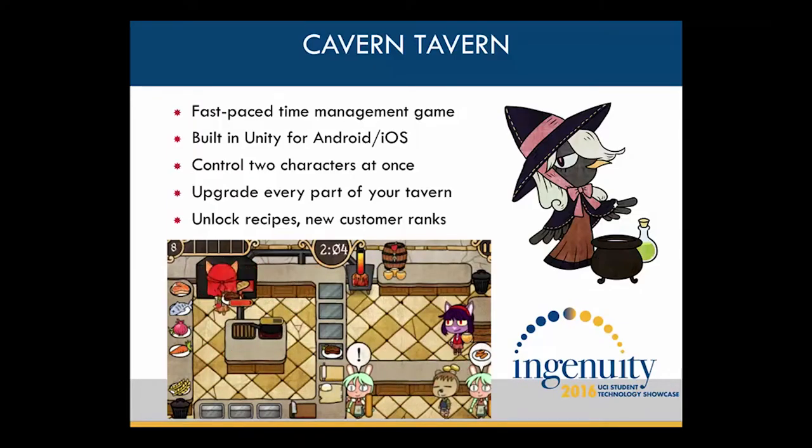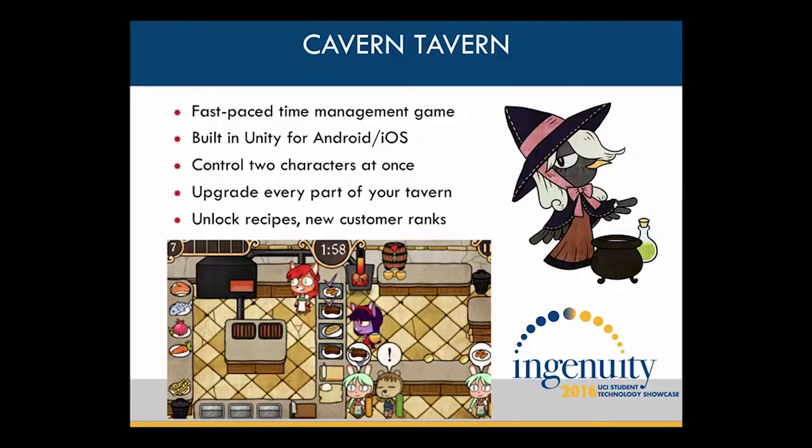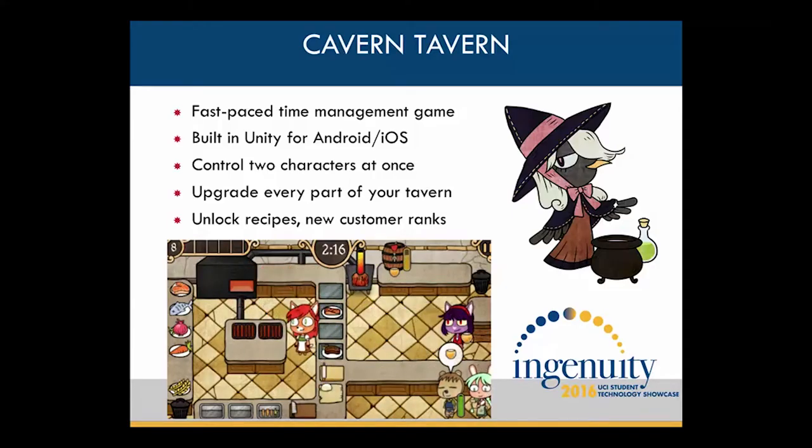The main gameplay is all about getting your orders out to customers on time within the time limit of the level. In order to beat a level and unlock the next one, you have to meet a certain profit margin for that day. We wanted to add a twist to the time management genre, so we have the player control two characters at once. The waitress controls the right half of the screen and the chef controls the left half of the screen.